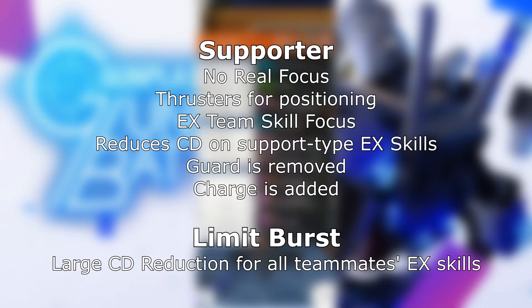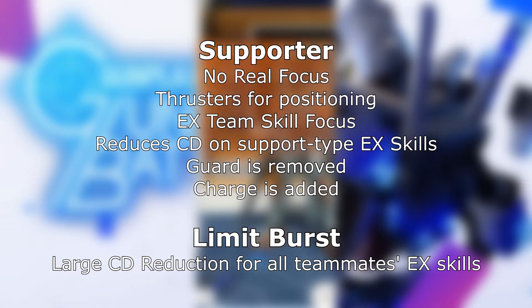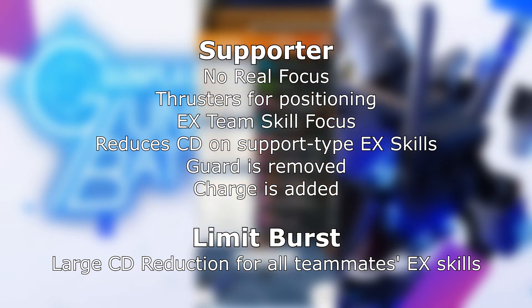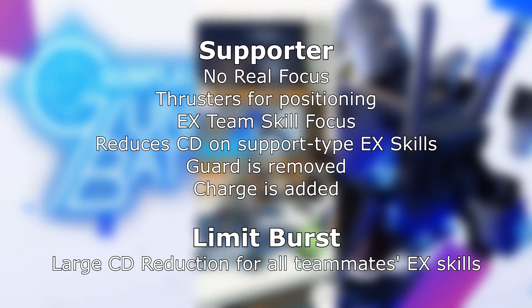Supporter tends to stay at a safer distance, using ranged weapons to put pressure on targets, which is actually really convenient when you recall the mini-stun from receiving an attack. This AI tends to prioritize group EX skills, to nobody's surprise. The job license will greatly reduce the cooldown on your support EX skills, and your guard is replaced by charge. The limit burst for this job is a large cooldown reduction for all your teammates' EX skills when it's active.